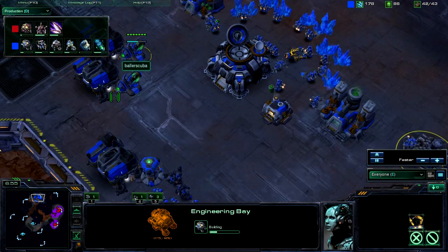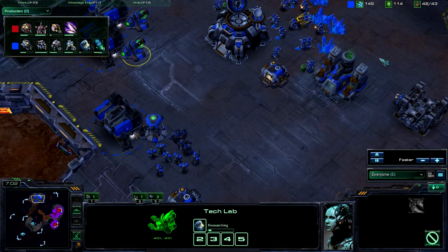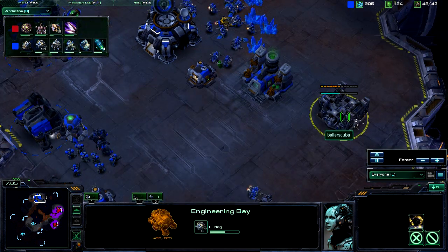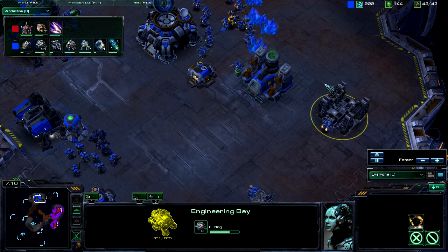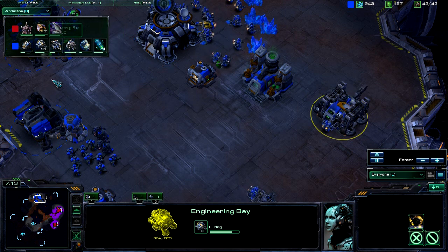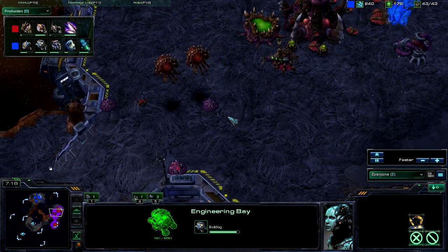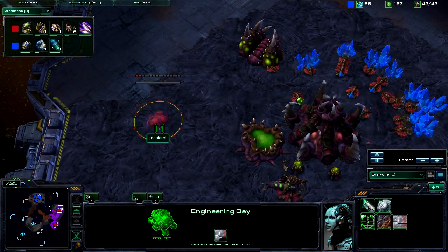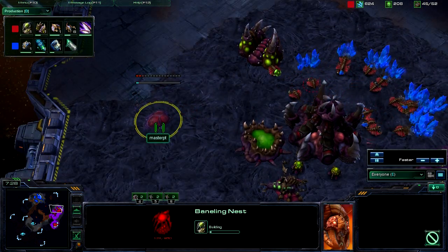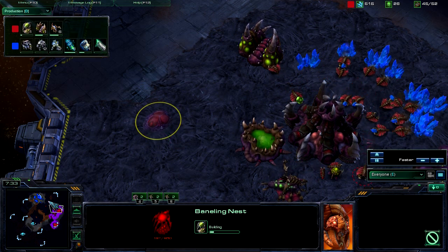Engineering Bay is on the way. I do have three Barracks up, going for Stimpak and Combat Shield. Once this is up, I still have enough gas for the weapons upgrade, which is awesome. Seven drones coming in — so he is going heavy on macro, not so much on army. He's only getting six Zerglings and a Baneling Nest.